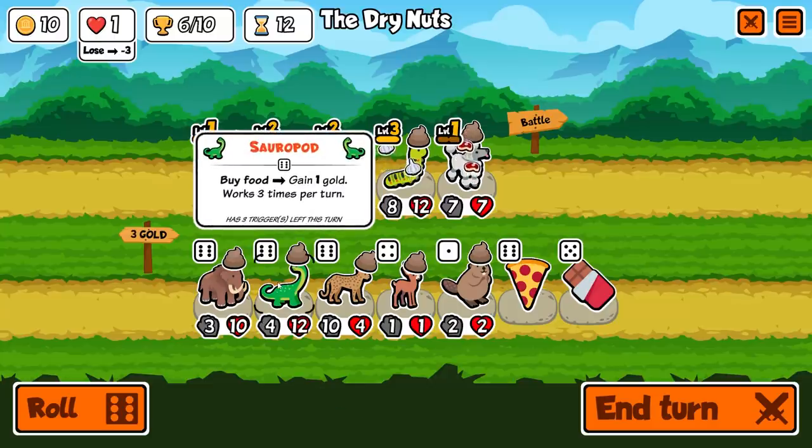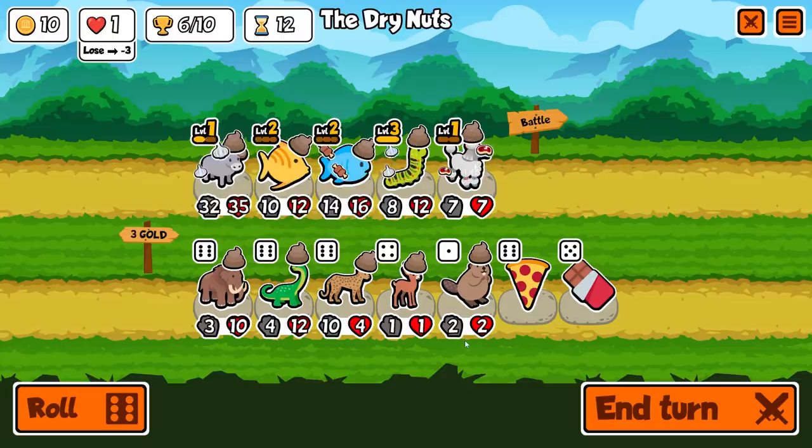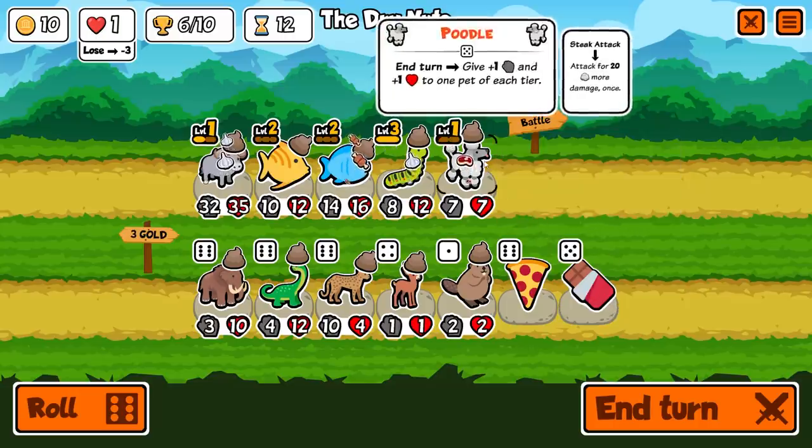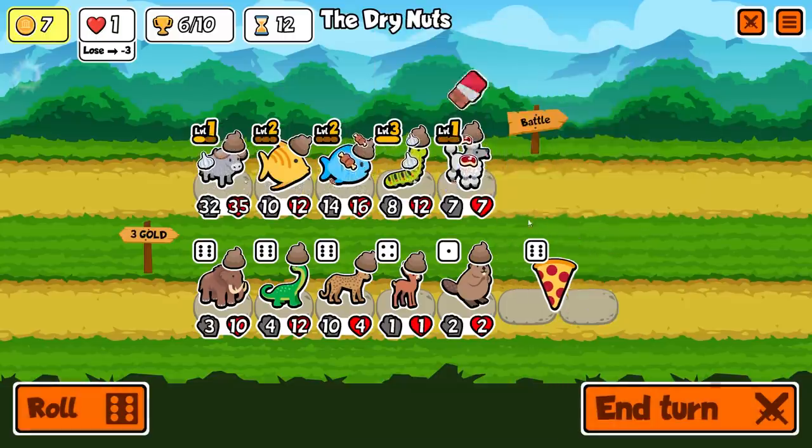We now have a sauropod — buy food, get one turn free, so if you buy three foods, you basically get a discount. I'm pretty happy with my results so far. I'm going to give some chocolate to the poodle maybe because it'd be nice to get him giving everyone more buffs. I'm going to freeze that for a sec and spin in case we're able to find something.